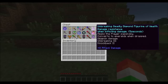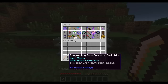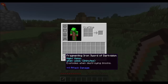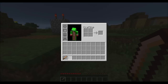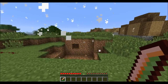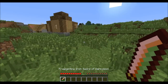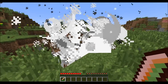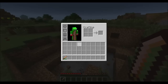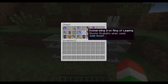Let's look at something that explodes when destroying blocks — the Fragmenting Iron Sword of Dark Vision. This gives you night vision for two minutes when you use it. When you destroy a block, it explodes, which is pretty cool. This would be very useful for mining a cluster of iron ores really quickly. We also have night vision for two minutes right now since we just started using it.